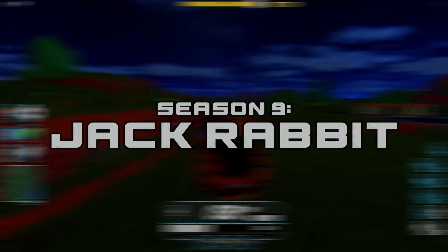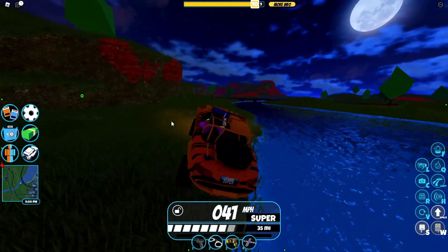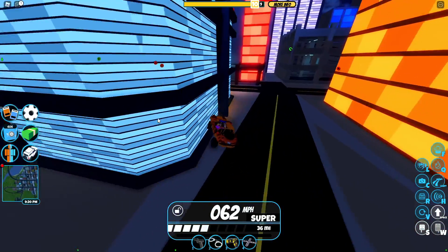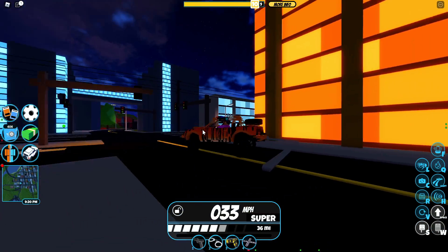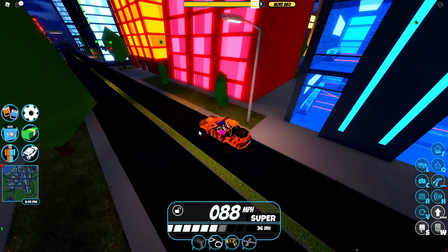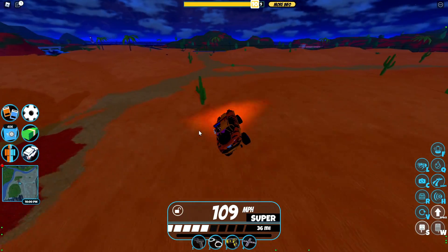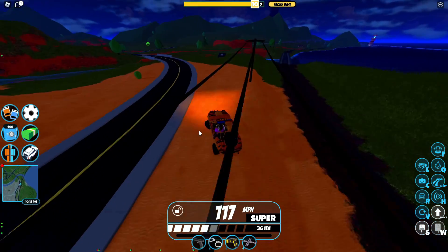Coming into Season 9, we have the Jackrabbit. This is a very good seasonal vehicle — the top speed isn't the best, but the off-roading capability makes up for it. It's basically a miniature monster truck with a better chassis. The model is very cool and the handling is very good. The acceleration and deceleration speed is insane and probably one of the best in the game. If you're going for top speed I don't recommend it, but overall I'd give it a 9.5 out of 10. It could use a few improvements on the speed.